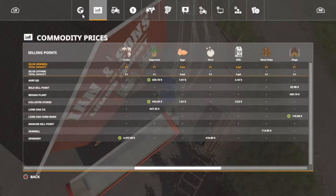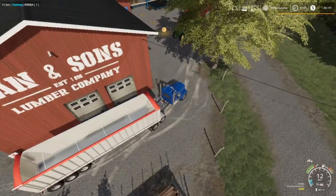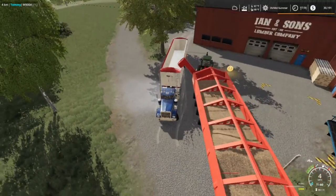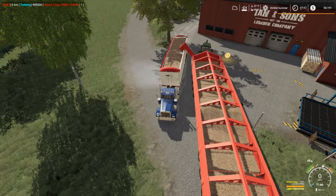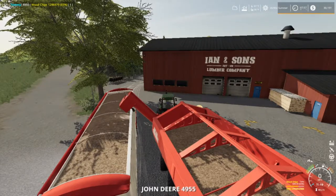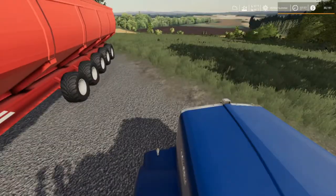Two thousand six hundred fifty dollars. We never did look at the price of the wood chips. Right there — 114.90, not the best price but we got lots of them. It's going to help us pay for this trailer — 67,000 for it. We have one million two hundred and ninety-six thousand nine hundred and seventy-nine dollars total.